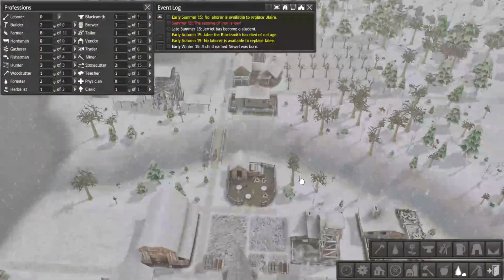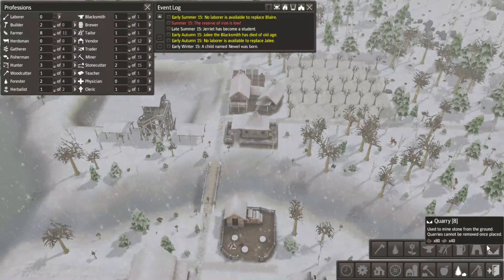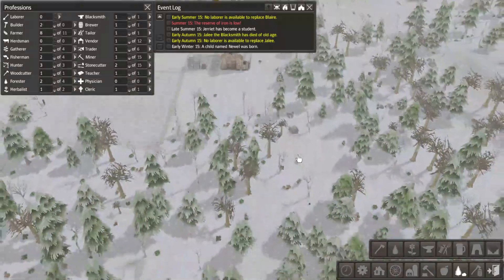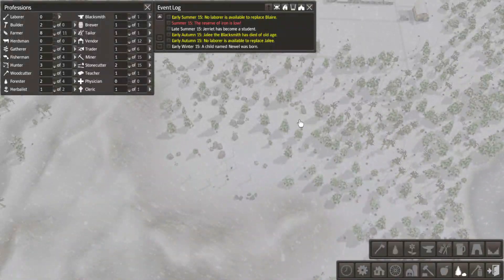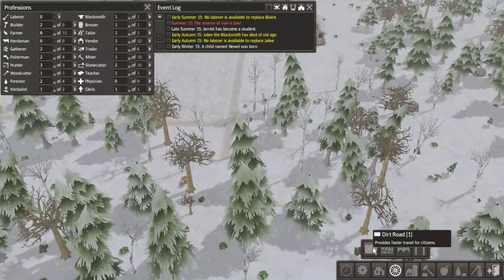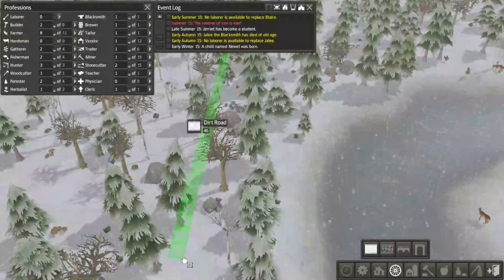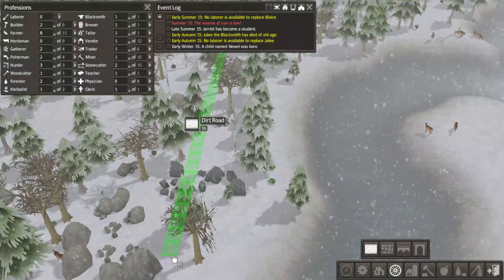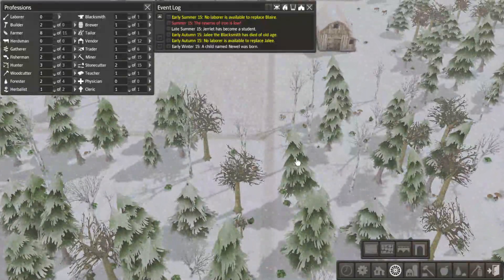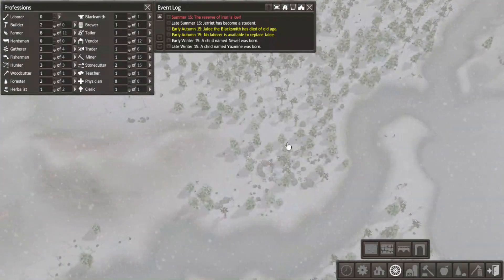Okay, we have a quarry, mine, tavern. I think it would be a good idea to build another logging camp somewhere out here in the sticks. Let's expand the road. I also see a lot of mushrooms, so maybe adding some hunters. Builders don't seem to be doing anything productive, so let's put a hunter's cabin and a logger's cabin right next to the huge lake.